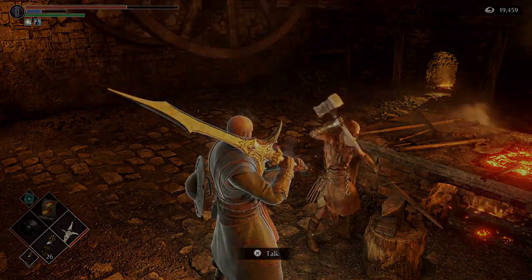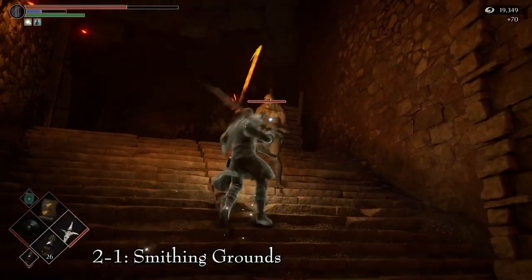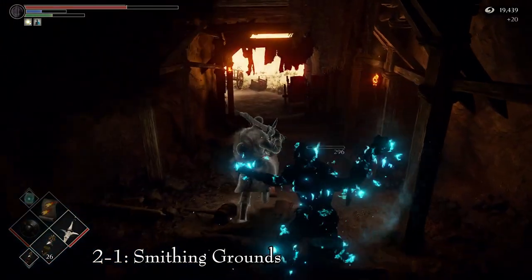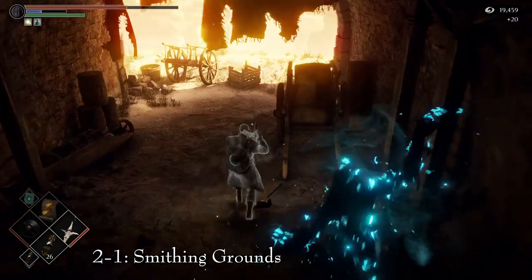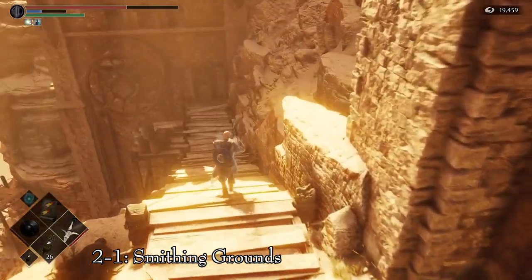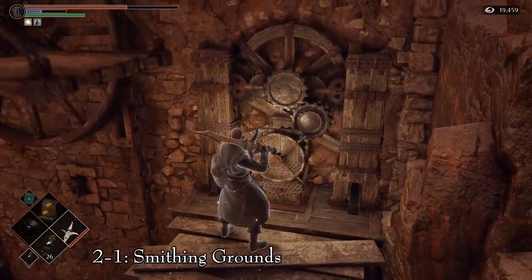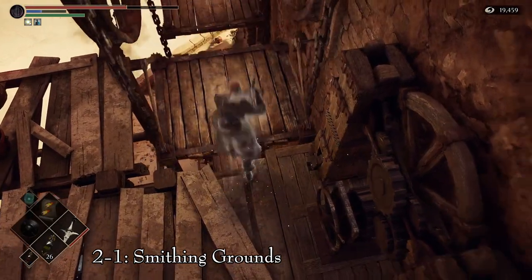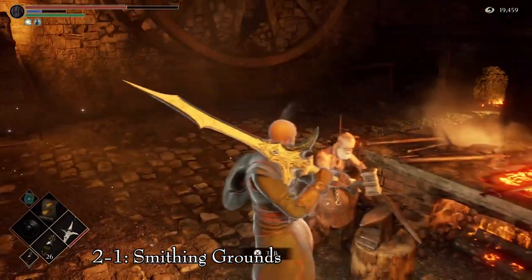To unlock Ed, we need to find him. He is located in area 2-1, the Smithing Grounds. Proceed through the level as normal until you reach a point where there are some mob enemies with molten tip spears. You will notice a fog door on the left. Behind these enemies, there are carts and crates blocking a tunnel entrance. Kill the enemies, roll through the debris, and cross the tunnel. Turn right, and at the end you will find a switch. Activate it and an elevator to your left will begin to operate. This elevator functions as a shortcut from the beginning of the area, but if you ride it all the way down, you will reach Ed's smithy.